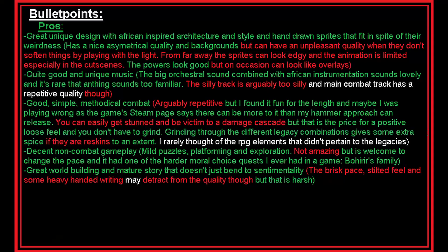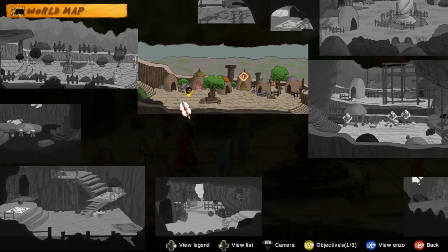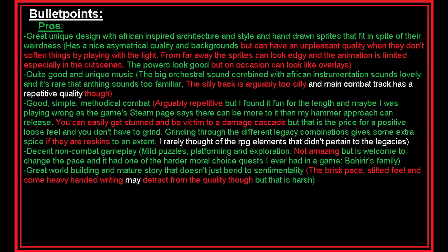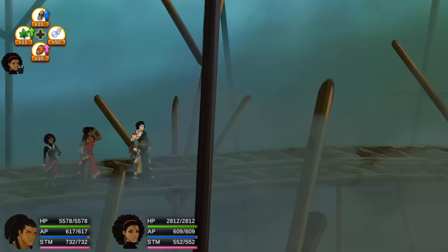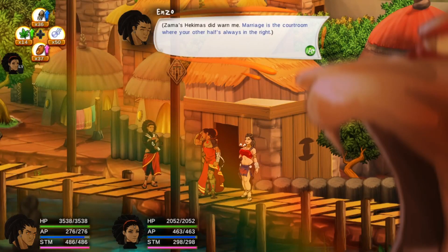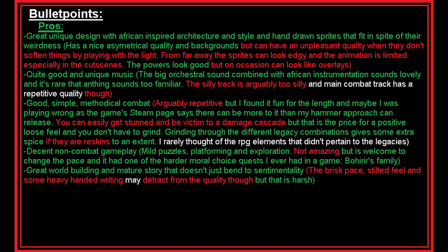The non-legacy RPG elements rarely entered my mind — I didn't tamper with Irene's setup until like halfway through the game. The game also has mild platforming and puzzles for a bit of a change of pace. There's some exploration that's nice, and I can remember one choice-driven quest that, in all fairness, was one of the harder moral choices I ever had to make in a game — so fair play. The game has great world-building about Orionics, legacies, and politics. The story is maturely written and critical. If the pace is quite brisk, it's non-sentimental in a lovely way. But the gags are perhaps a bit stilted — maybe they hit the happy wife happy life stuff a bit too hard — but some gags can land.